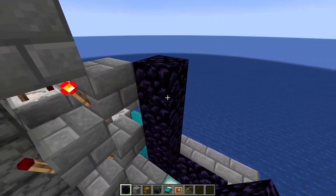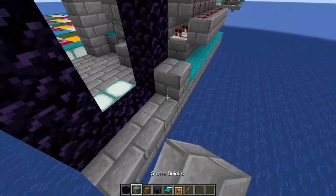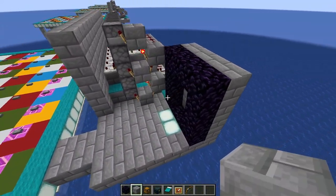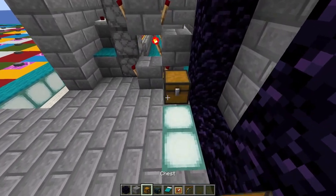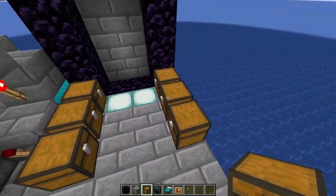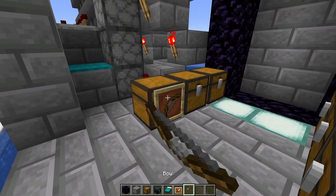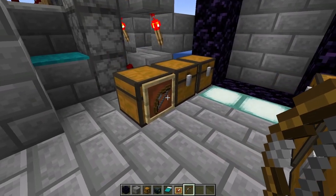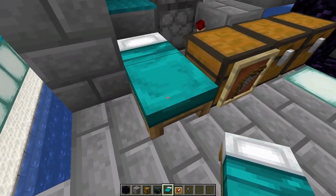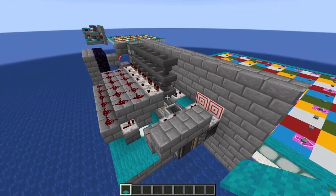Now let's build our nether portal. Put four more obsidian on each side and two across the top. Just behind this, build up a big wall of stone bricks. In front of the portal, put a bunch of chests — three right there and three there — just for players to take off all their armor. Put an item frame on one with a bow; that's where we keep the bows for the game. Next to that, put a cyan bed for people to set their spawn, because this is a deadly game. And put an ender chest right there.